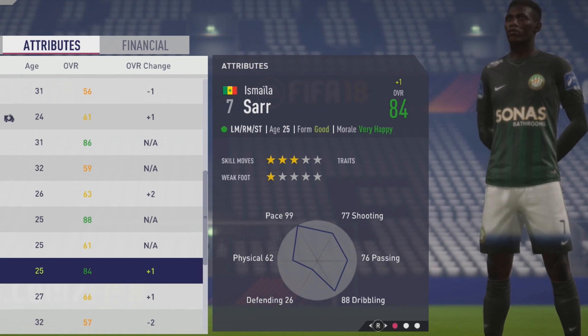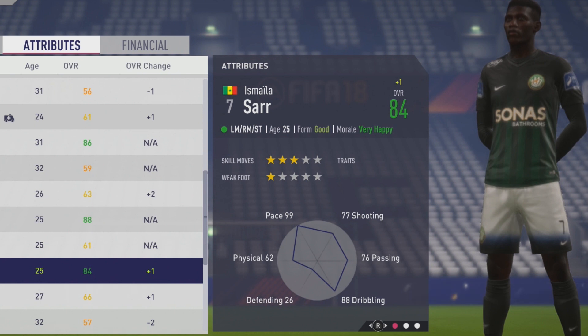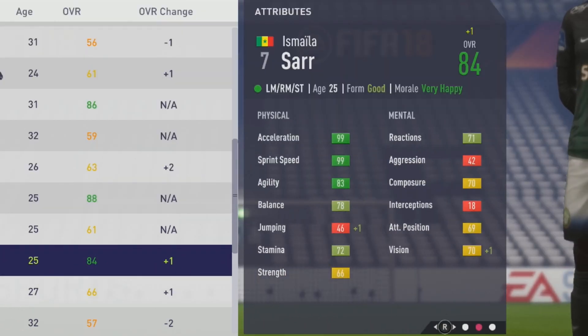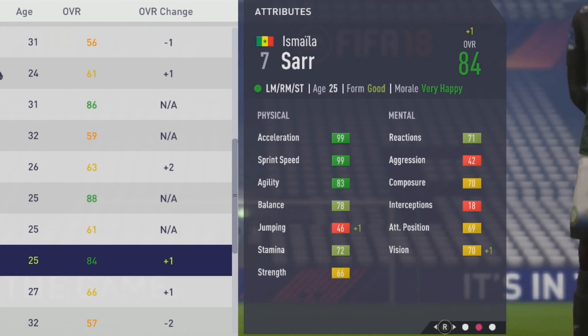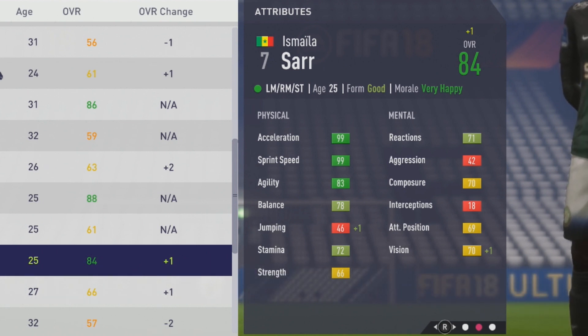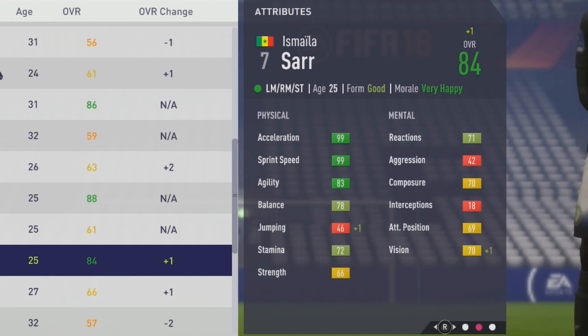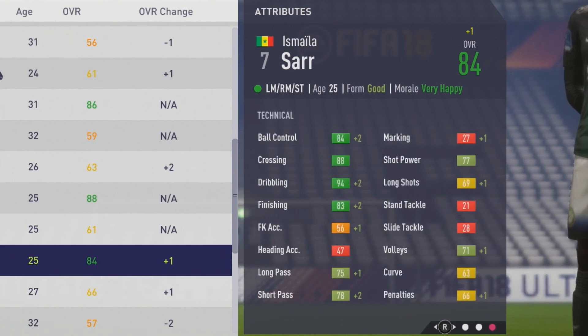He now hits his potential: 84 overall at age 25. Obviously a very poor weak foot, but physically he has tons of pace with 99 acceleration and 99 sprint speed, 83 agility and 78 balance — he's going to feel really good on the ball despite being a bit taller, because he has that agility, balance, and dribbling ability. 72 stamina, 66 strength, and mentally: 68 reactions, 70 composure, 69 attack positioning, and 70 vision.